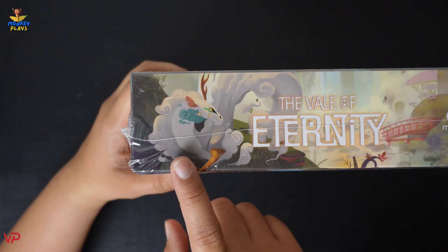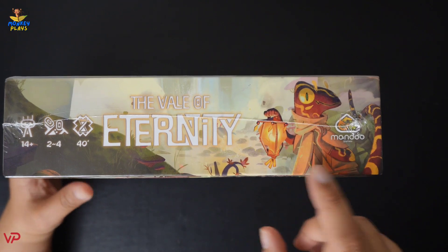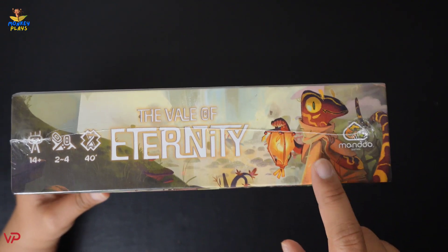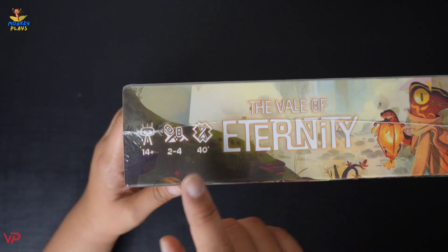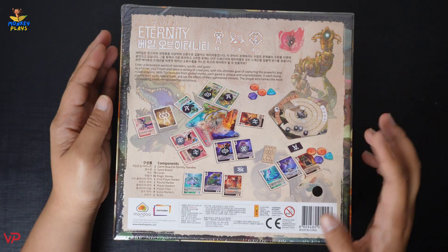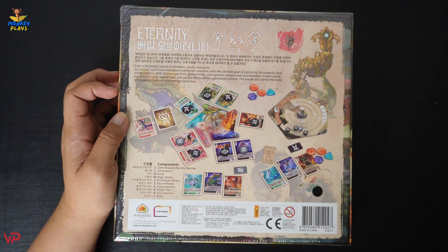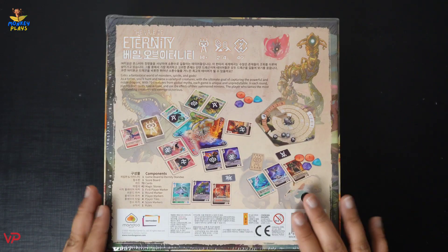On this corner we have the logo of our publisher, Mondo Games. On the side of the box we have another artwork of a dragon and the name of the game, plus the logo of the publisher. We also have a little information: this game is played for 2 to 4 players, playtime is 40 minutes, and you can start playing ages 14 and up. At the back of the box we have a preview of the game, possible designs of the components, and the list of contents.